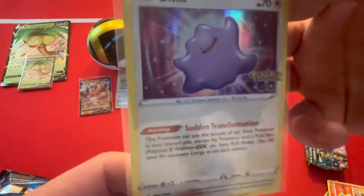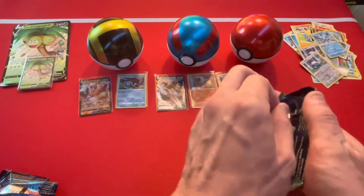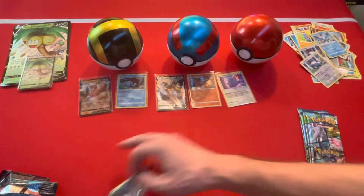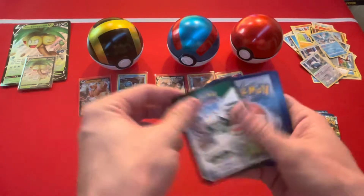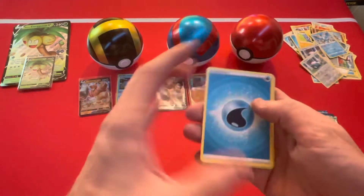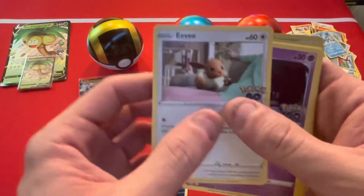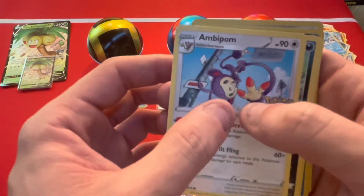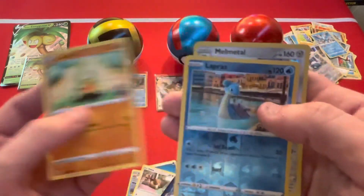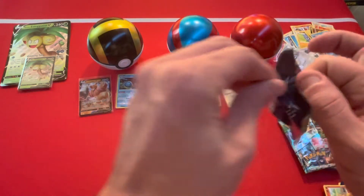What an awesome sudden transformation! All right, here we go guys, let's get into this next pack. Code card. All right, what are we going to have in here? Got a Water Energy, Slowbro, Chansey, Spark, Eevee, and Aipom, Raticate, Alolan-type Larvitar, a Lapras reverse, and a Magmar. Four more packs of Pokémon GO to open today.